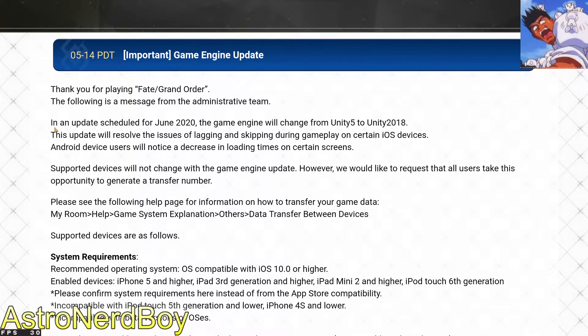In an update scheduled for June 2020, the game engine will change from Unity 5 to Unity 2018. That is awesome. That should have happened a long time ago in my opinion. The developers decided to spend time updating Unity 5 to get the game to work on Android 10 instead of just switching over to Unity 2018, but hey, at least we're getting Unity 2018.